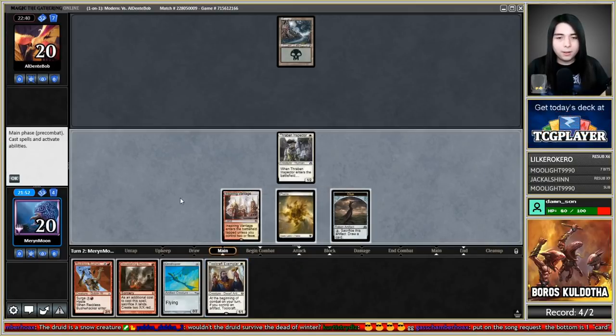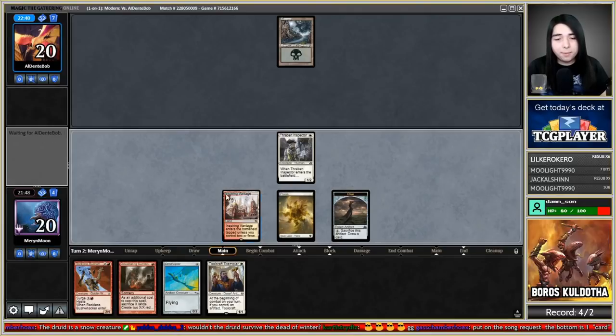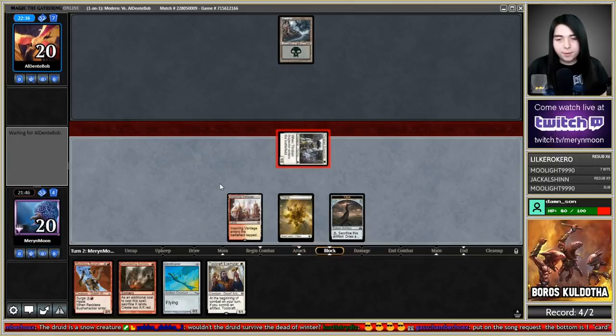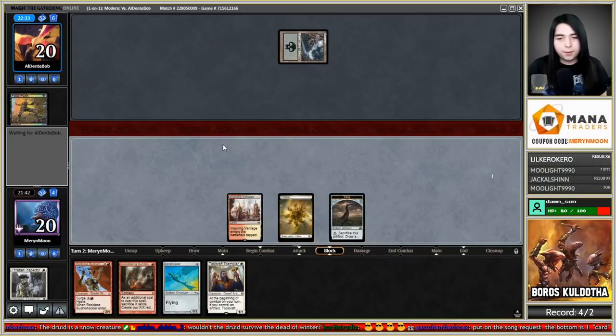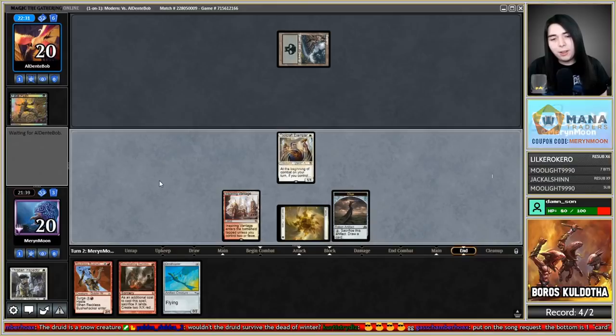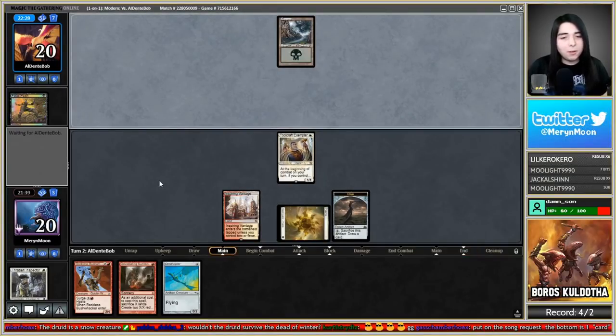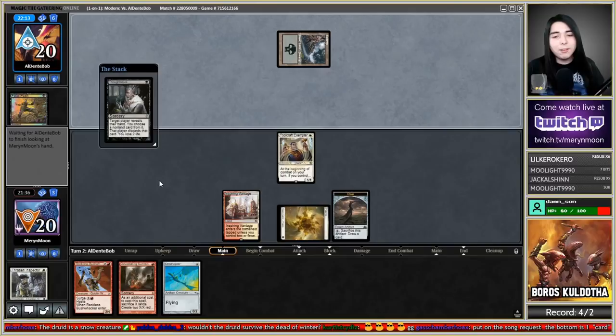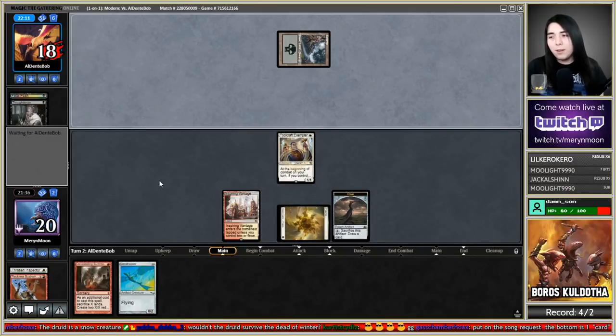Toolcraft Exemplar — might as well get it out while we can. Next turn if I draw my third land I go Ornithopter, Devastating Summons, Bushwhacker and hit for like 12. Oh no, Thoughtseize — they kept it in against an all-in aggro deck. One Thoughtseize can throw us off royally since we rely heavily on certain pieces.